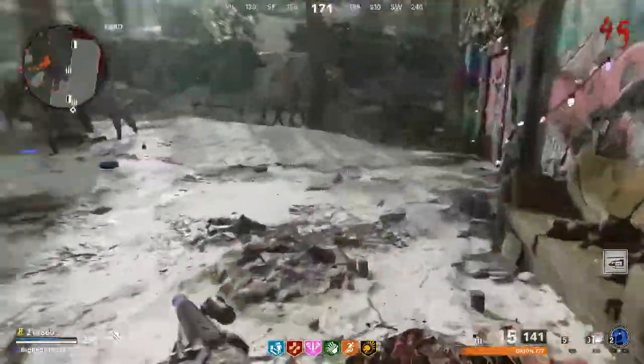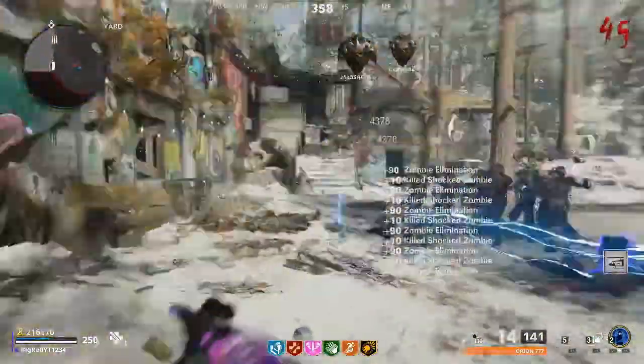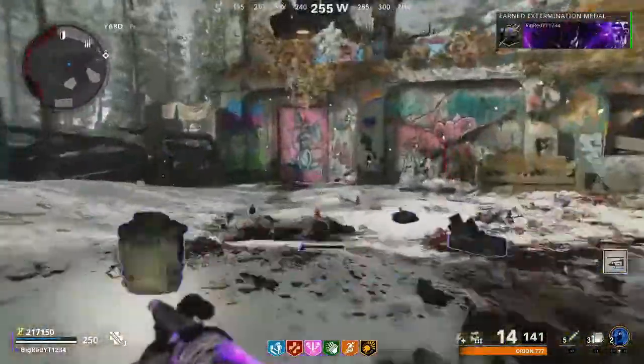In conclusion, all you're going to want to do is train around one of the round-based maps and shoot one shot of your Deadwire gun, let Deadwire do its thing, kill all the zombies, get another train going, and rinse and repeat over and over again.